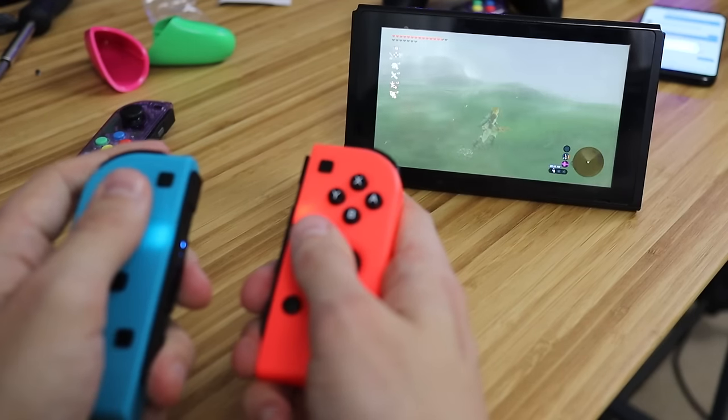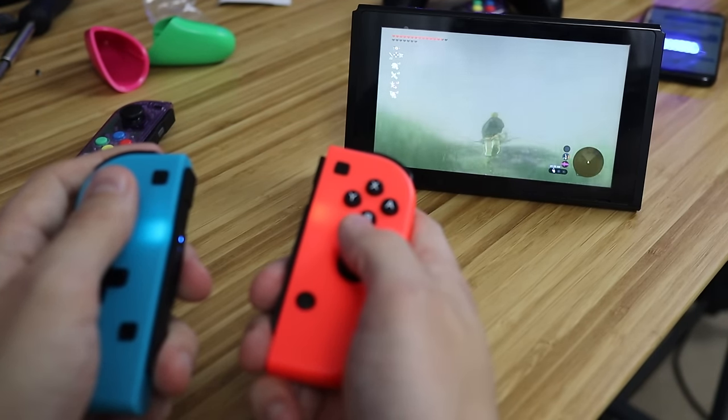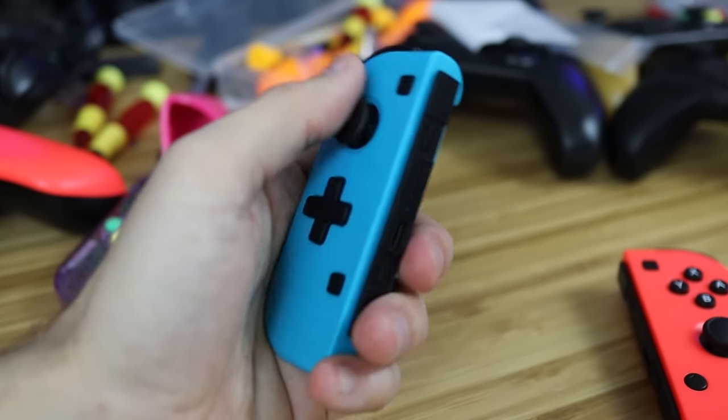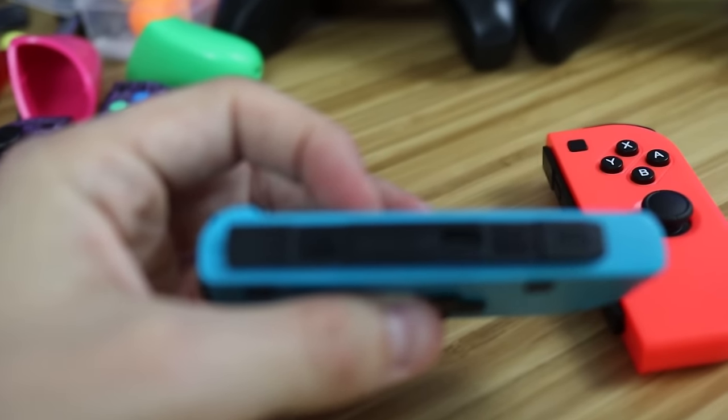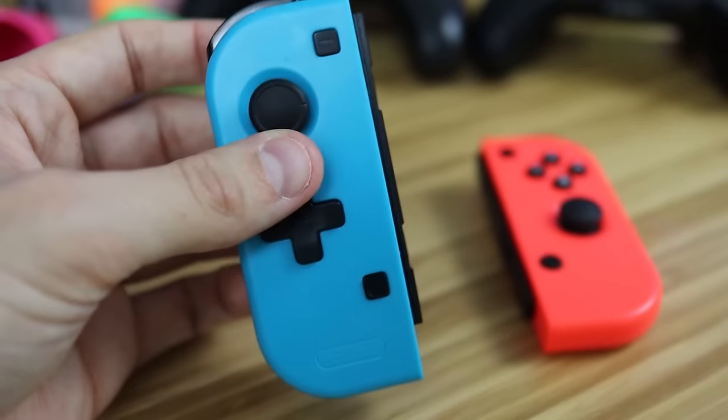These are nowhere near as nice as the Pro Controllers. The HD rumble feels loose, weak, and really off — like there's a goldfish inside each one just flapping around sporadically. It's definitely not HD rumble. They are extremely light, which makes them feel really cheap, and the plastic feels really cheap. The D-pad is awful — truly awful. It doesn't click well and feels weirdly spongy. But they do work both in-hand and clipped into the Switch.